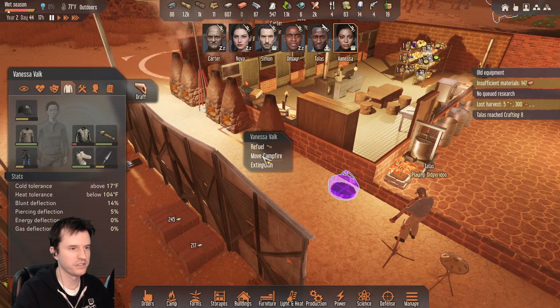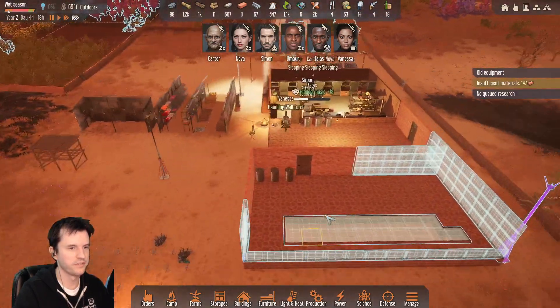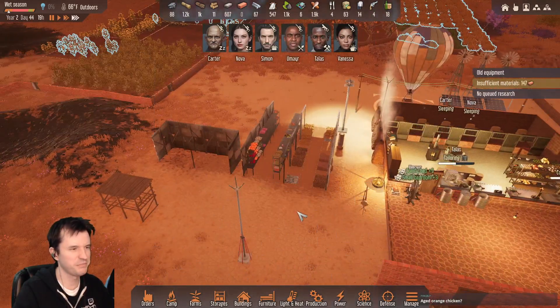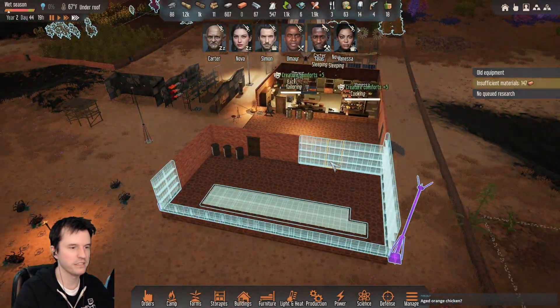Vanessa, go ahead and finish this task first. Drying rack — do we want this in here? Probably not. If we're going to defend from flyers here, it might get attacked.